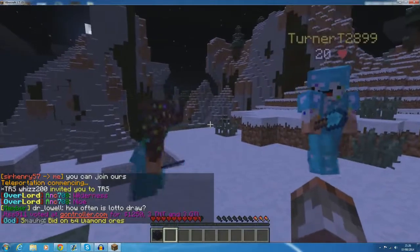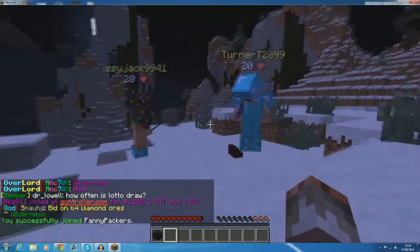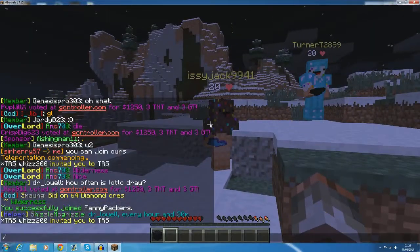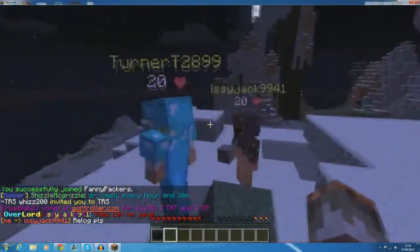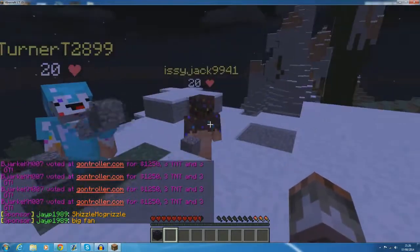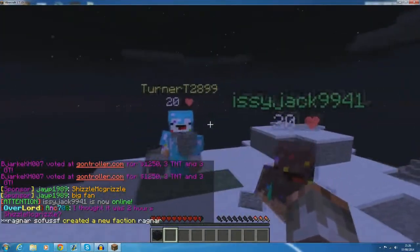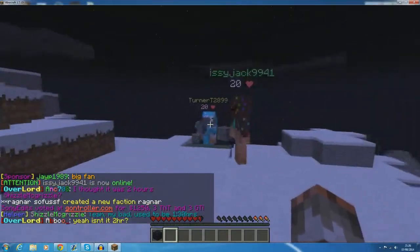Now I'm going to use Issy Jack for this one. If I join Issy Jack's faction, it's a bit of a bug right now, but if you're in real gameplay it should update to show that he is now in my faction. And there you go - a beautiful green name. That should be patched soon enough.